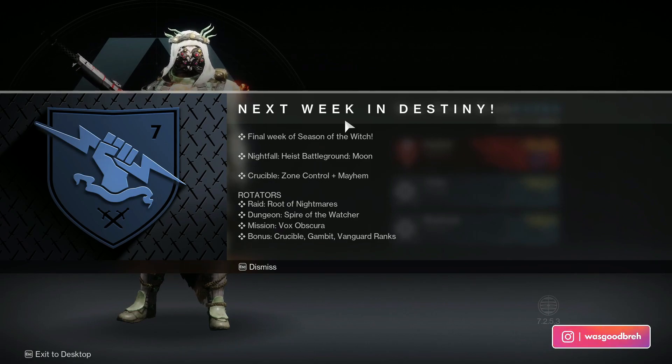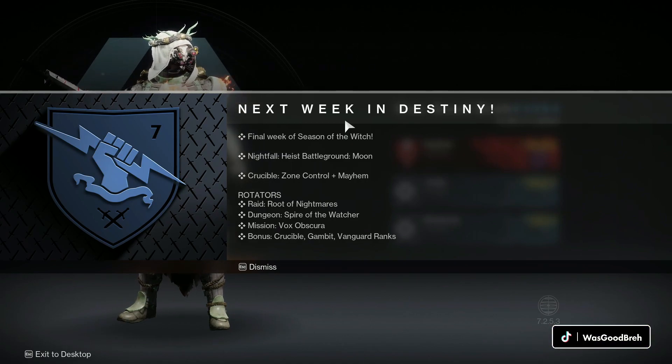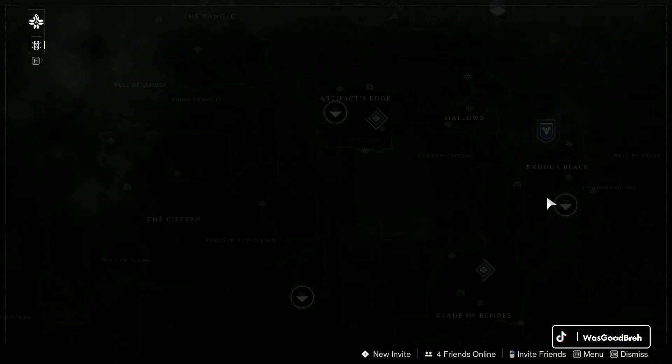Next week in Destiny it's gonna be the final week of the Season of the Witch. The Nightfall will be the Heist Battleground Moon, and Crucible will have Zone Control and Mayhem. The rotators will be the Root of Nightmares so you can farm Conditional Finality. We also have the dungeon Spire of the Watcher, the exotic mission is Vox Obscura, and the bonuses next week are for Crucible, Gambit, and Vanguard ranks — makes sense for the last week of the season. We're also getting a Black Friday sale: Destiny 2 expansions are up to 67% off through November 28th.